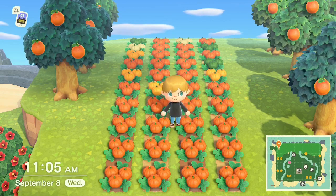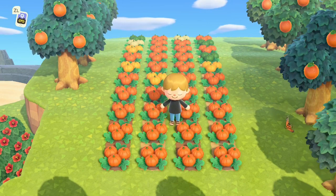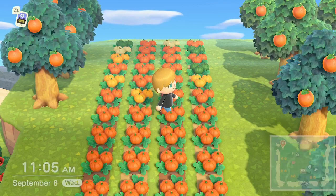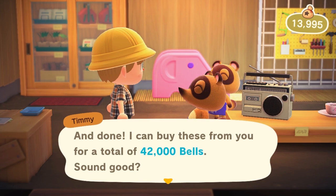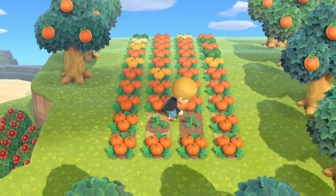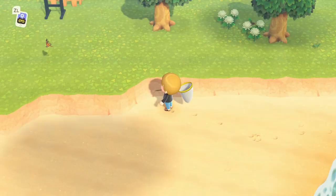Tip number four: pumpkins. Pumpkins were introduced into the game last October and they are one of the best ways to make money. This is a patch of forty pumpkin plants. You have to water them every day to get the full range of pumpkins — they grow three pumpkins per plant — but they don't take up very much space on your island. These forty plants, when I go to sell the pumpkins, bring me forty-two thousand bells, and that's every two days. Easy money.